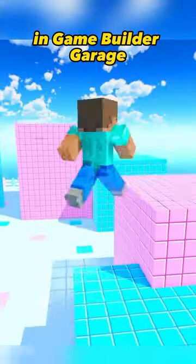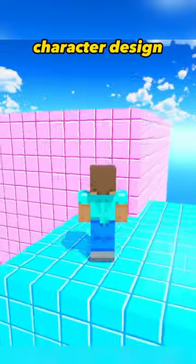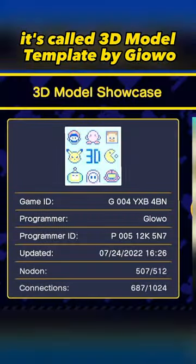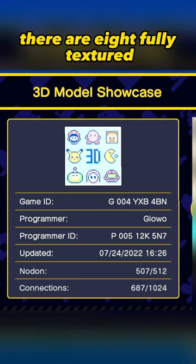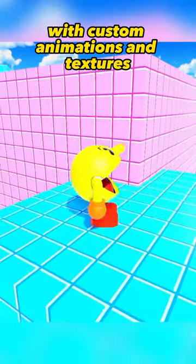If you've ever wanted to work on a project in Game Builder Garage but don't know where to start, or want to experiment with an interesting character design, you can try a character template game like this one. It's called 3D Model Template by GeoWell. There are 8 fully textured and animated character models that can all move around and jump with custom animations and textures.